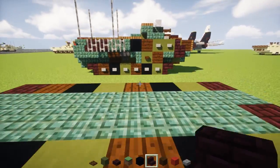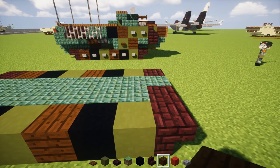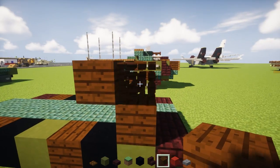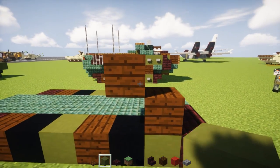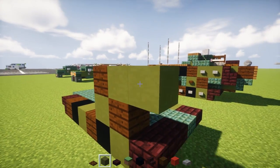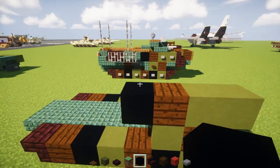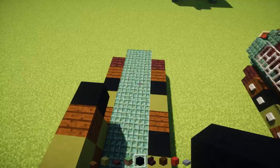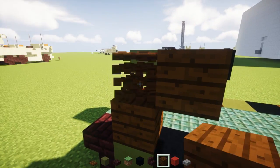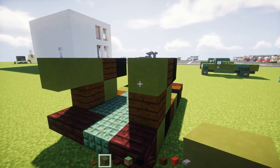Right above this green terracotta we're going to add dark oak wood planks again, and another one diagonally towards the back. Underneath we're going to have a green terracotta, and then two green terracottas on the top part, and a black concrete on the other side in the back. Let's do the same thing over here — taking our two dark oak wood planks, black concrete in the back, and then the green under, and then two greens in the front.